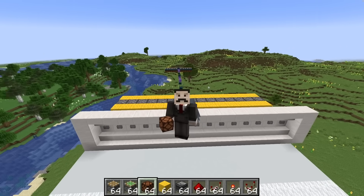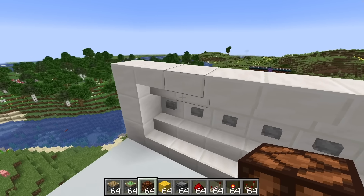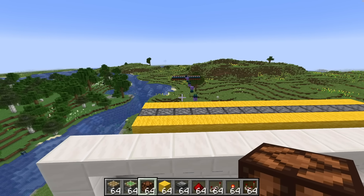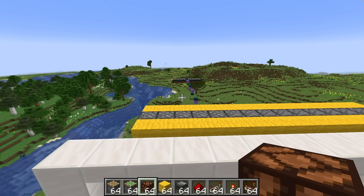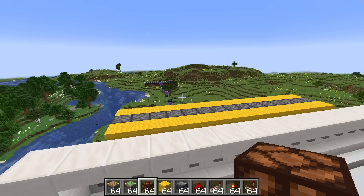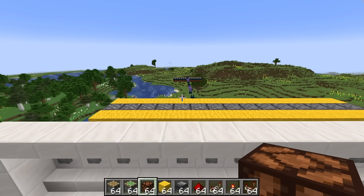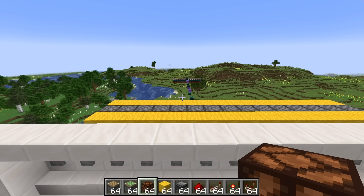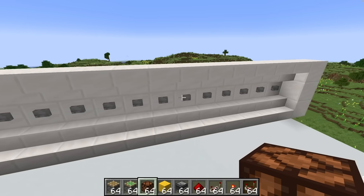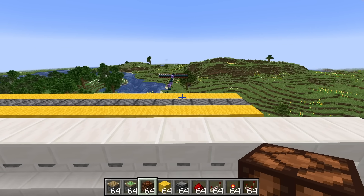I'm going to start with an easy one — number one. It looks like that sound has been sent and we've got number one come through on the redstone lamps over there. What if I press number five? I can see the sculk sensors turning on — that is number five. This is actually functioning, this is actually working.